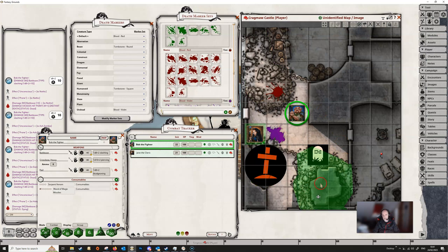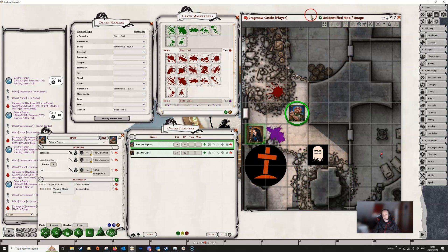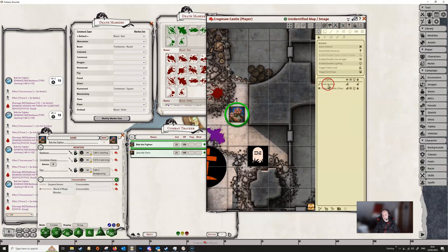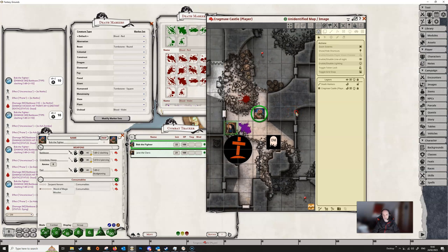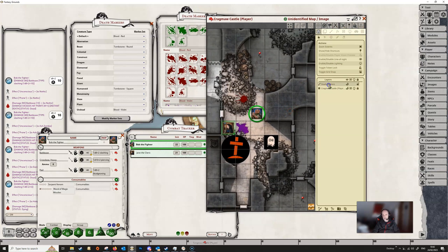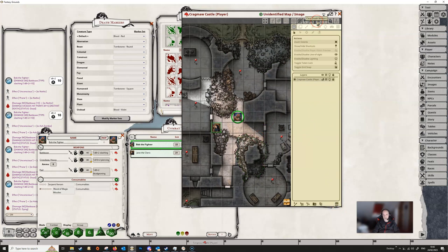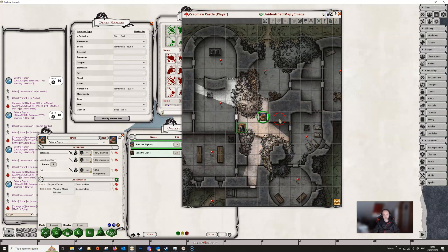If we unlock the map, you can see that the death markers have gone onto their own separate layer. Up at the top there's a 'clear death markers' symbol — the DM can click that to remove all death markers. Alternatively, you can click into the layer and delete it from there. Those are the two methods to get rid of them — whichever is easier.